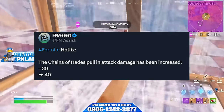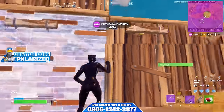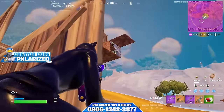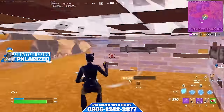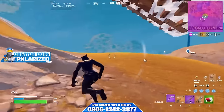The last weapon tweaked in this update is the Chains of Hades — its pull attack now does 10 more damage, going up to 40 instead of 30. This is one of those weapons that's kind of in a loophole and nobody really uses it in competitive, so while Fortnite did buff it a little bit, I still don't think it's going to be used at all.